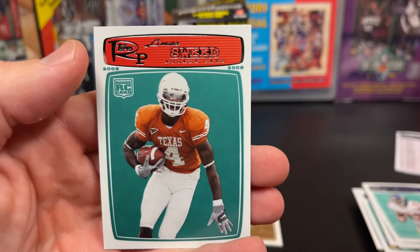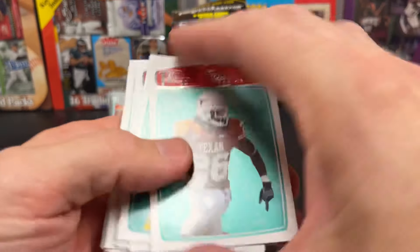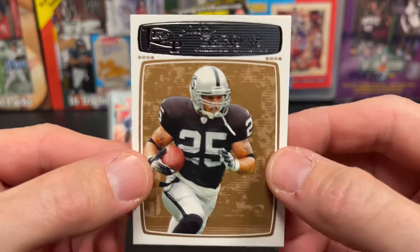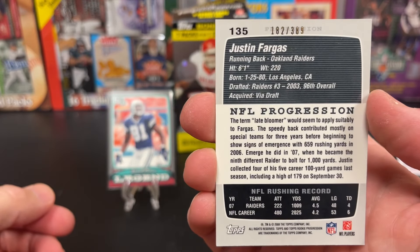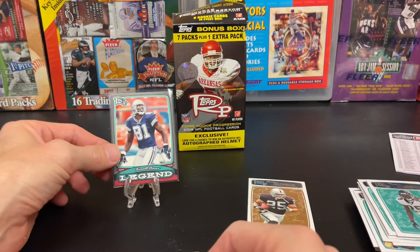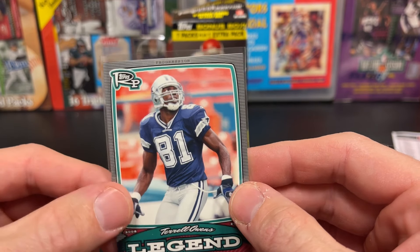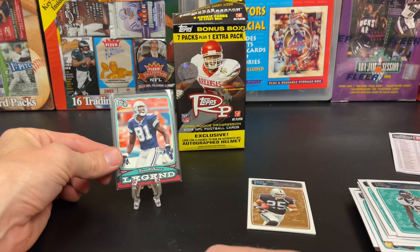Dunn and Sneak. We didn't have any of the big rookies, but since you are getting rookies in every pack, obviously got a ton of rookies. We did get a numbered card — Progression Justin /389 — and we got our T.O. Legend. So there it is — there is your 2008 Rookie Progression.